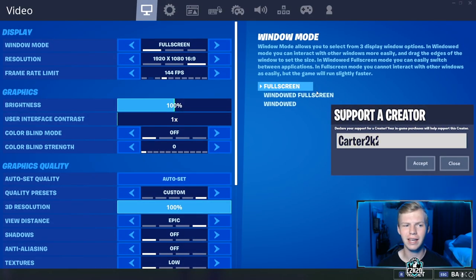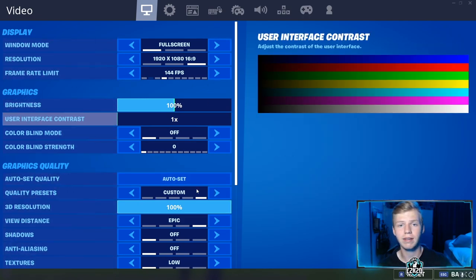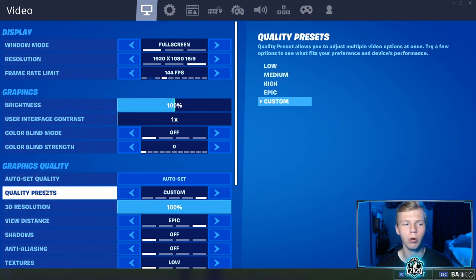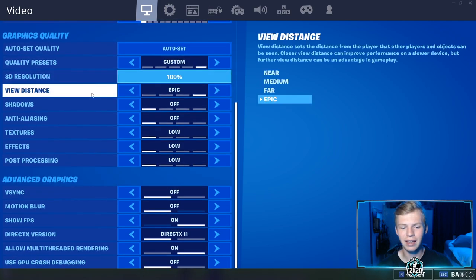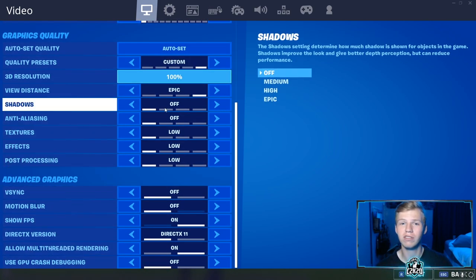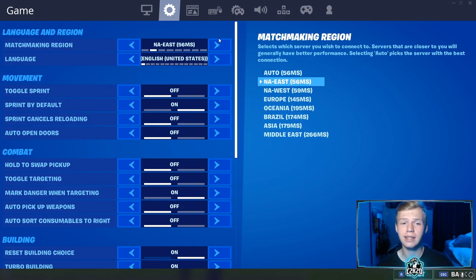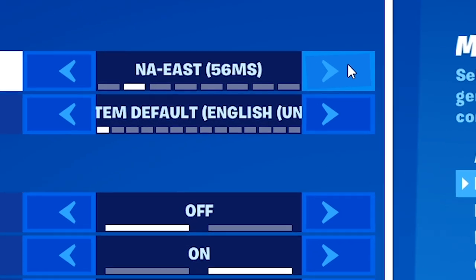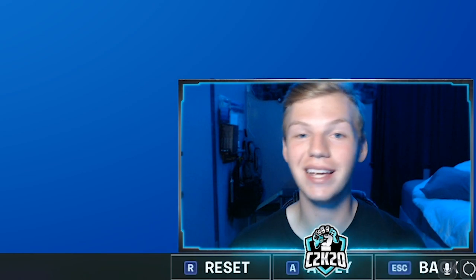We're going to move the face cam so you guys can see the actual settings. I do play on PC — controller on PC. These are my video, display, and graphics settings. I don't think consoles or mobile have most of these. Everything is kind of low or off just so I can get the best frames possible, especially while streaming or recording. I do play NAE servers — I have 56 ping to East and only 59 ping to West. That's called being central and it sucks.